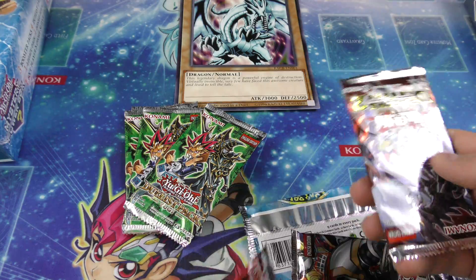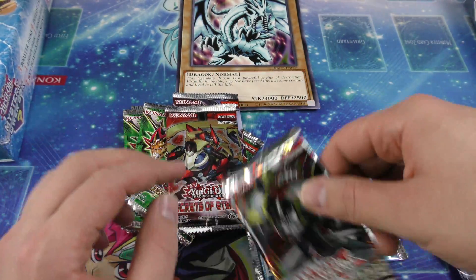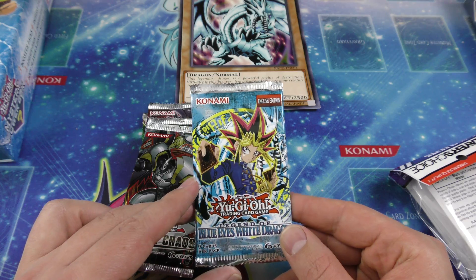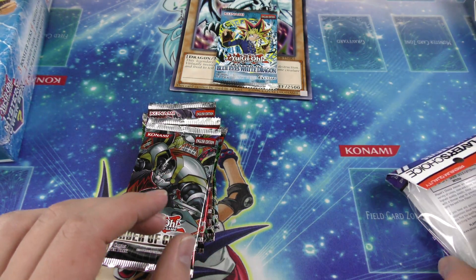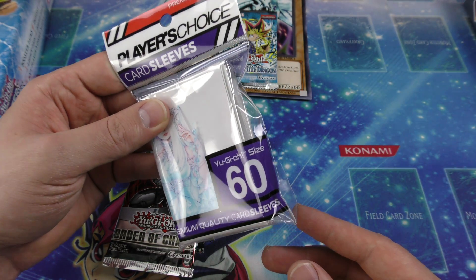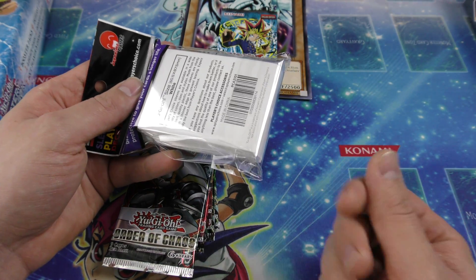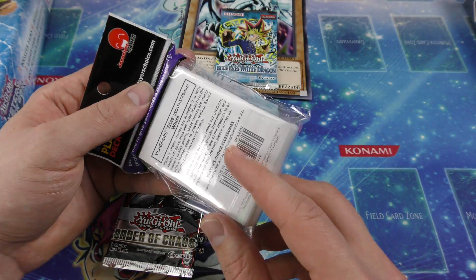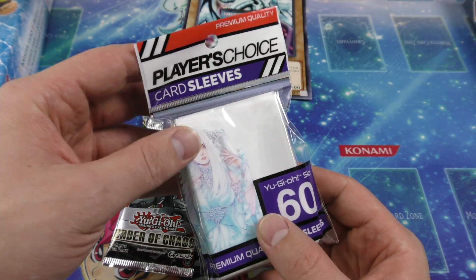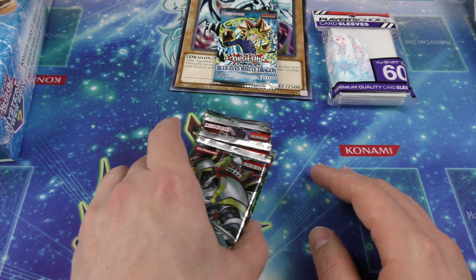Oh, four legacy packs. That's what that one was for. And then we have Dragons of Legend 2, Secrets of Eternity, Order of Chaos — man, I haven't opened up any of that in a long time. And then we have a Legend of Blue Eyes White Dragon booster pack that'll go with our blue eyes white dragon. And here are our players choice card sleeves, 60 sleeves. These are pretty nice — they're kind of smooth. Unfortunately my hands get a little sweaty when I play so these don't work necessarily very well for people that have sweaty hands.